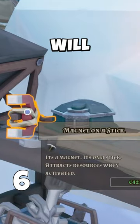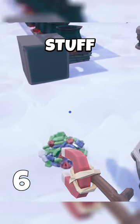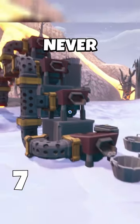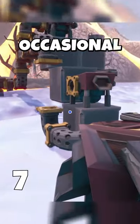A magnet on a stick will save you a lot of time collecting your stuff if you screw up. Use a construction hammer on your buildings and you'll never break your setup with occasional misclicks.